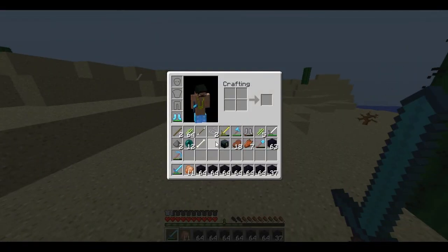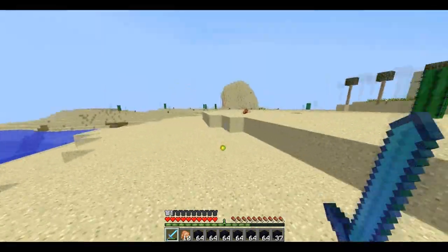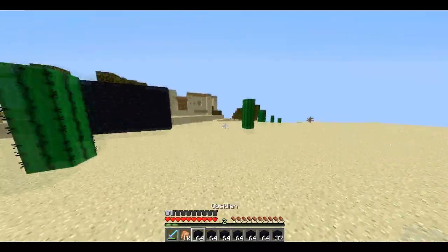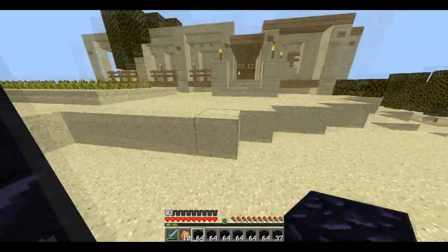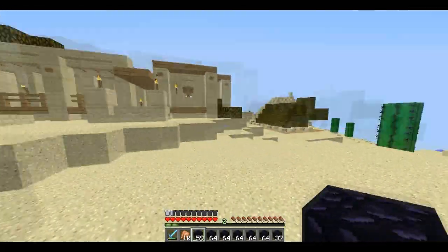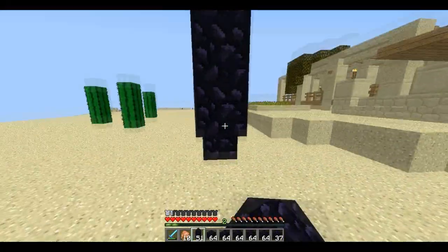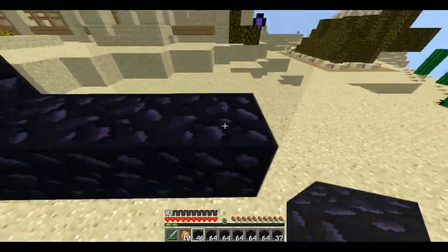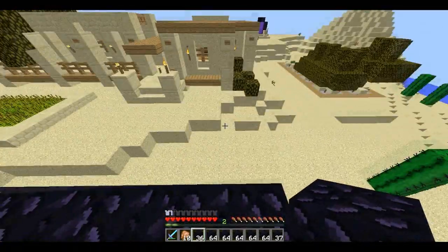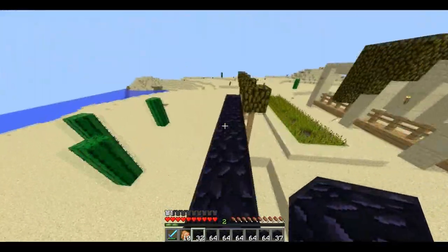I've ended up dying about a billion times trying to get here — skeletons, hitting the ground, I was scared I'd lose most of my obsidian. Anyway, I'm going to prank Pixel Cutie. This is her nice little base, it looks really good — and sadly it's going to be coated in obsidian. I haven't done any measurements, just going off the obsidian I have, so I may not cover it completely but I'll definitely leave an obsidian mark.